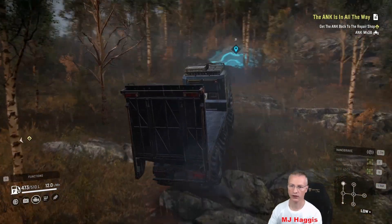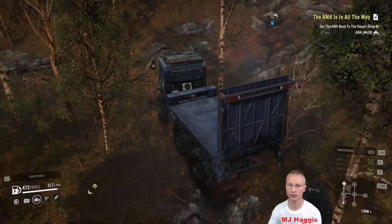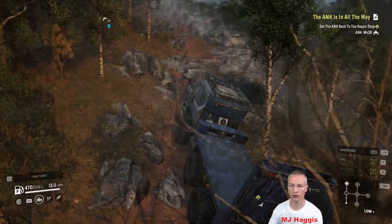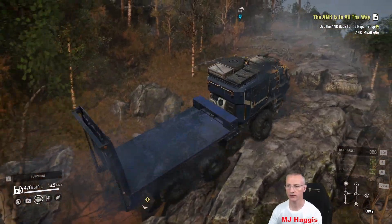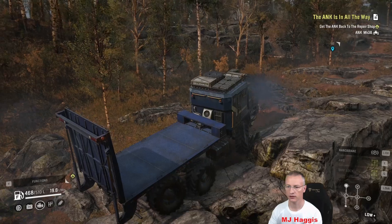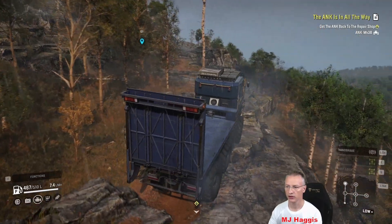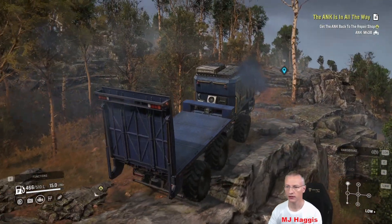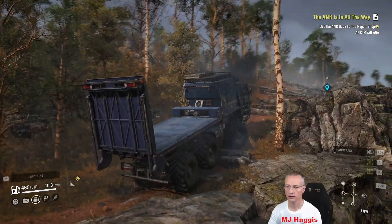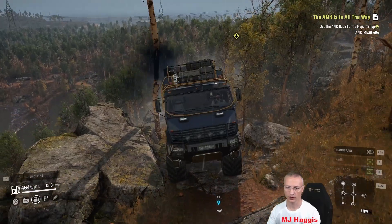I'd rather not have to send out a rescue party to get this guy back up. He's got the autonomous winch, so having trees about — and there's plenty of them on this map — it shouldn't be a problem. But knowing my life, I'll tip over where there's no trees. Up we go. What have we got here? Probably a good view from up here, that's for sure. Look at that ground clearance — not a problem.